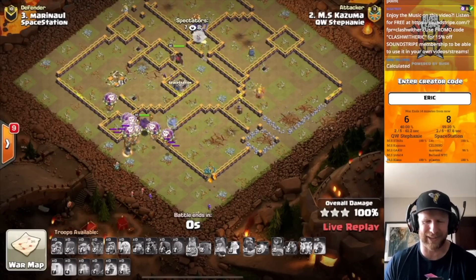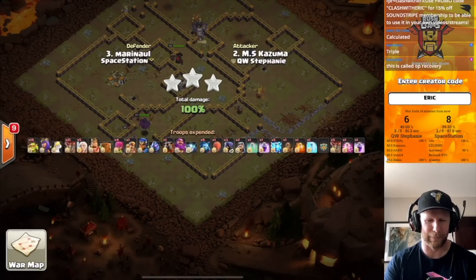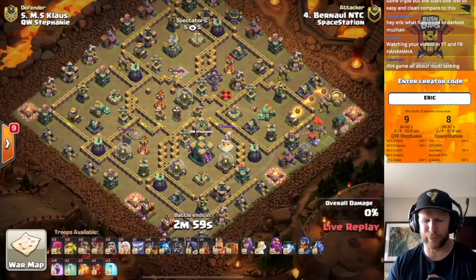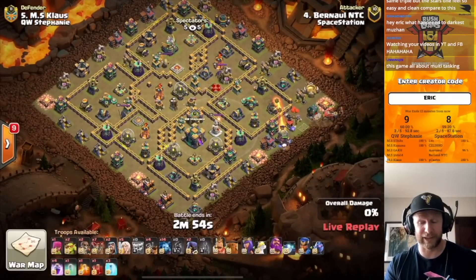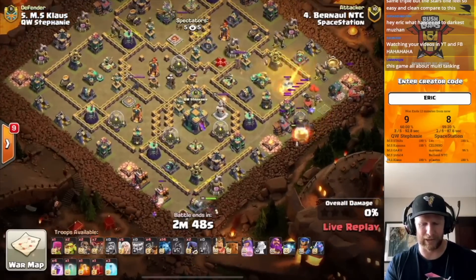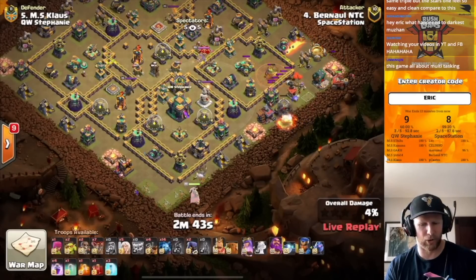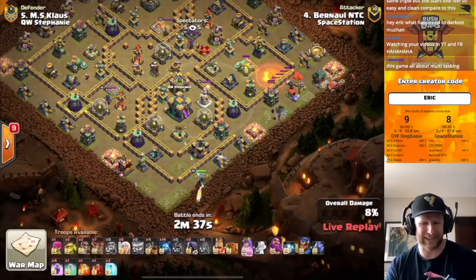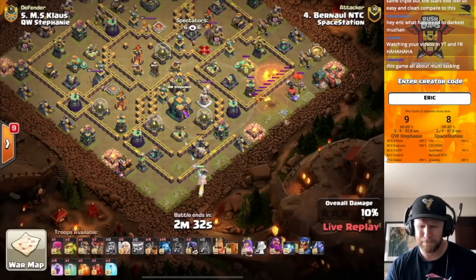Those sneaky goblins to take the town hall down — a nice reaction to control the queen's pathing. Her pathing wasn't 100% perfect but the plan was solid, and he'll be rewarded with the lead for the Queen Walkers. One miss out of six attacks, and that only miss in the war was a really high percentage. We remain very close here in this upper bracket final. Another queen charge attacker coming in from Space Station Gaming — it's Bernal.